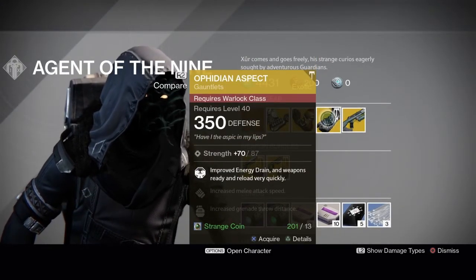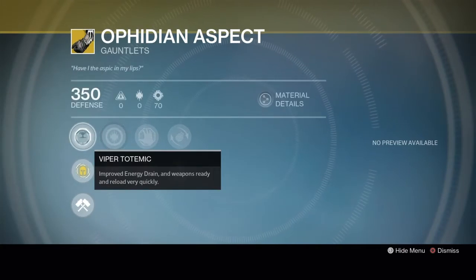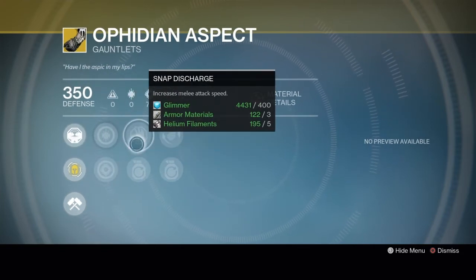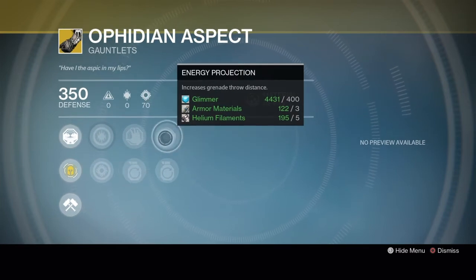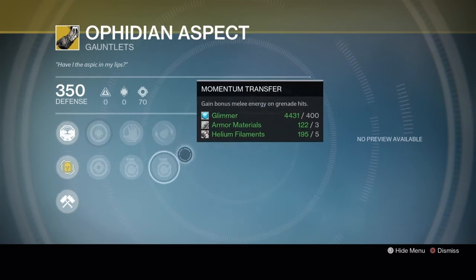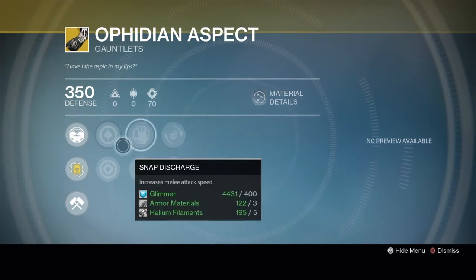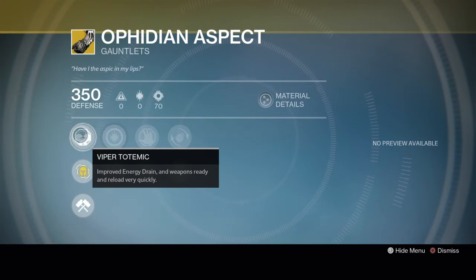Warlocks get the Ophidian Aspect Gauntlets. The exotic perk is Viper Totemic: improved energy drain and weapons ready and reload very quickly. You get increased discipline or strength, snap discharge or impact induction, energy projection or momentum transfer. For general PvP, this or the Transversive Steps are your best bet regardless of subclass. It helps with swapping weapons quickly and reloading faster, so you're always ready to get into a gunfight.